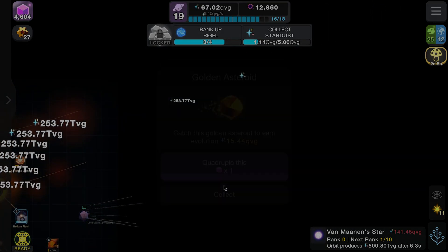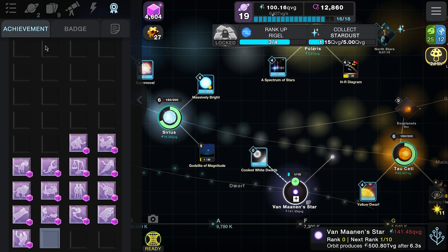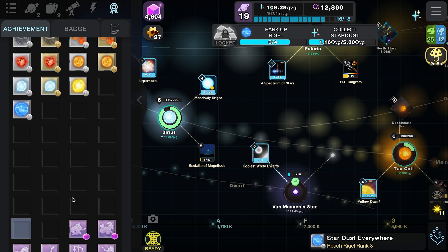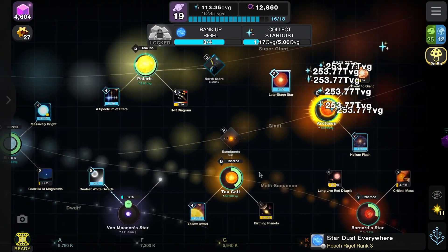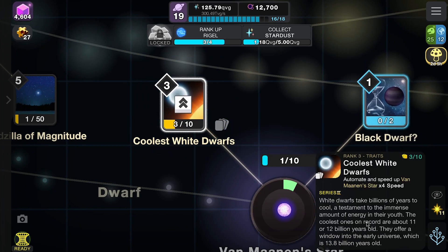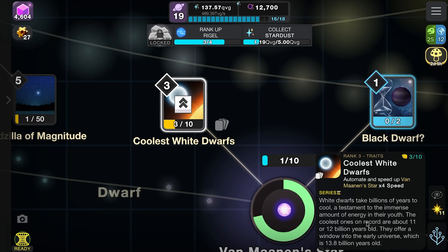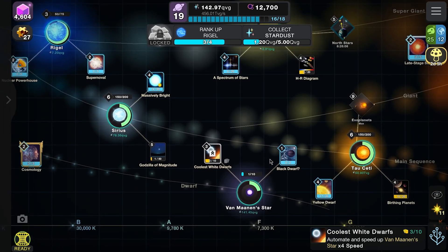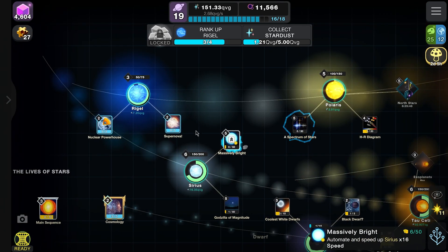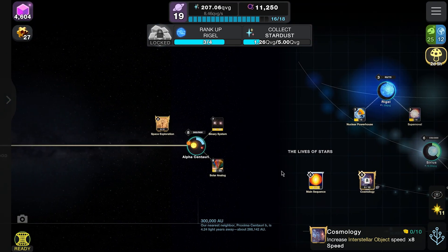We have the white dwarf but we're still missing neutron stars and black holes in the achievements. Van Maanen's first card unlocked - this automates it. It reads: white dwarfs take billions of years to cool, a testament to the immense energy of their youth. The coolest ones on record are about 11-12 billion years old, offering a window into the early universe, which is 13.8 billion years old. Also got a special rare interstellar object card.